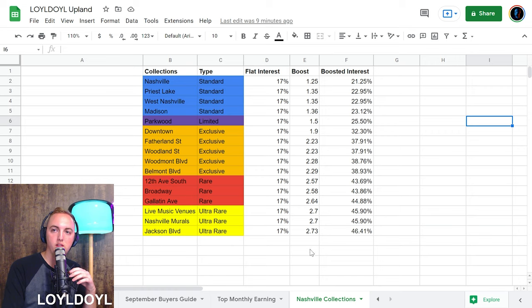The boost you can see here — Upland pays out a flat rent fee, or interest fee, of 17% of the mint price, meaning the price it was originally purchased from the game, not the price that players resell it to other players for. They pay 17% interest on the mint price, plus the boost from the collection. The biggest collection boost in Nashville is 46.41% interest, and those are the properties that I bought today.